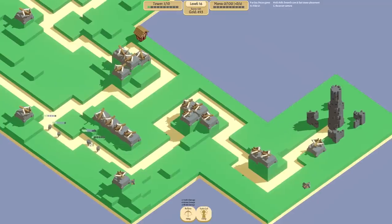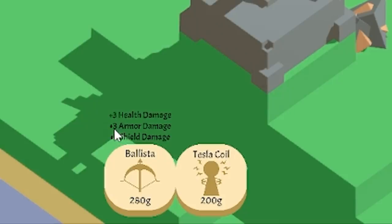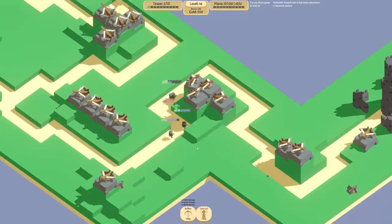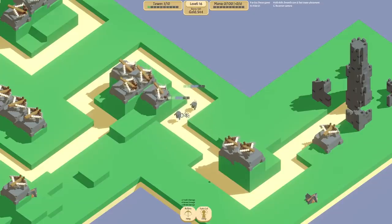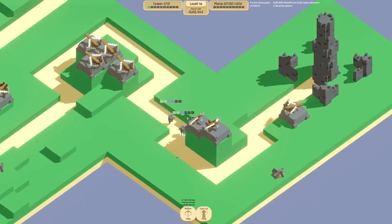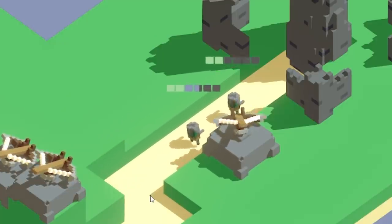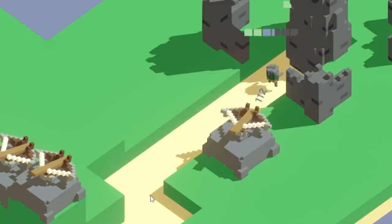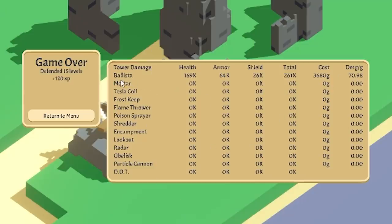Alright so we've cleared most of the wave - just these super strong armoured dudes. We should be doing plus three to armor according to the stats down here. Oh man they are really making it through. I think that could be the end - I don't think we can survive that. Like all good roguelite games you get to see how well everything did. Because we only used ballistas there's only the ballista column filled. And if we head back to the main menu now we've done a bit of gameplay we've got loads of experience.